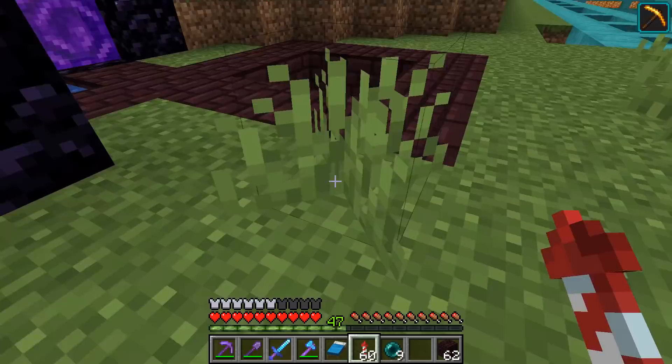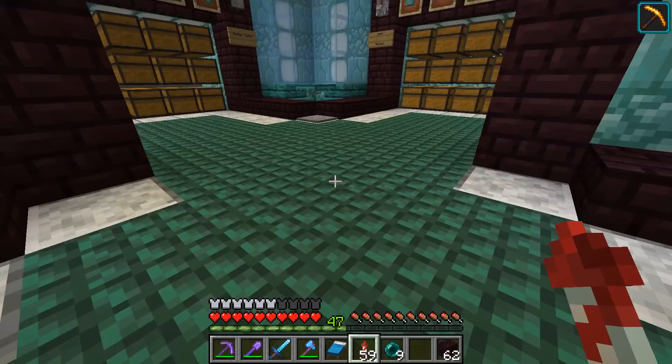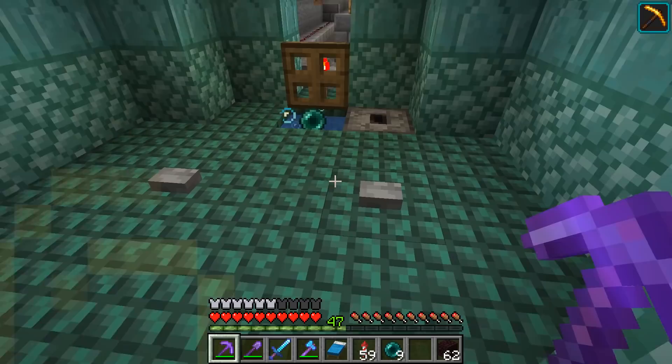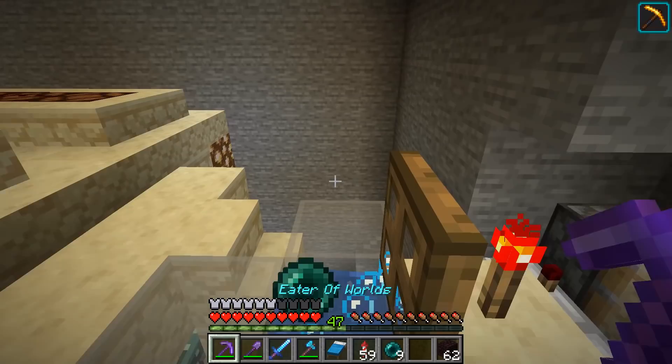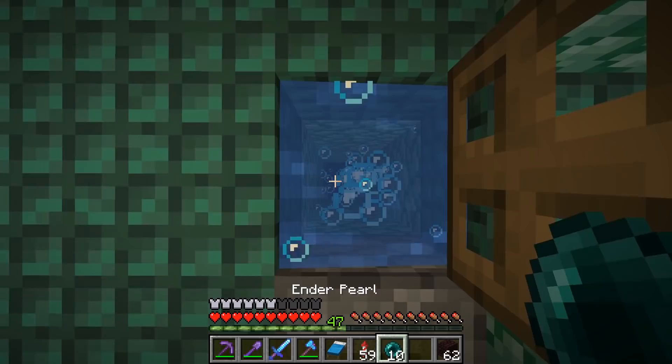We're suspending our ender pearl in the bubble column, and whenever we want to activate it we'll teleport. We've run redstone hundreds of blocks to different locations in our world so we can teleport hundreds of blocks at the press of a button. We also had another one set up previously - this takes us to our stronghold which is 200 blocks away. You just load the pearl, hit the button, and go back.